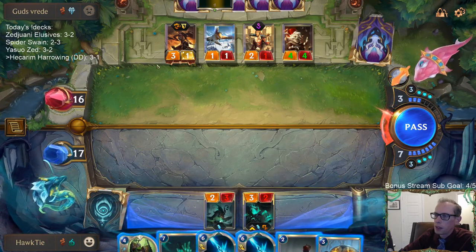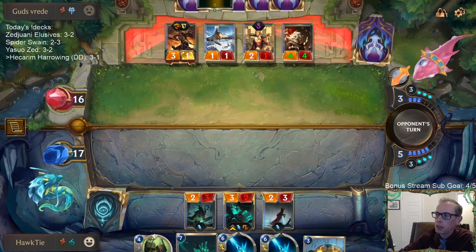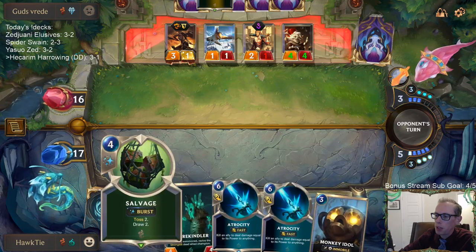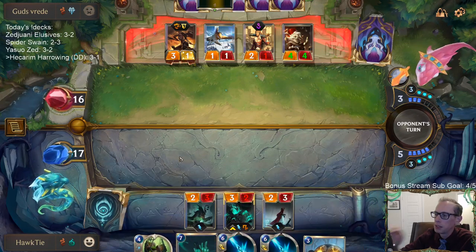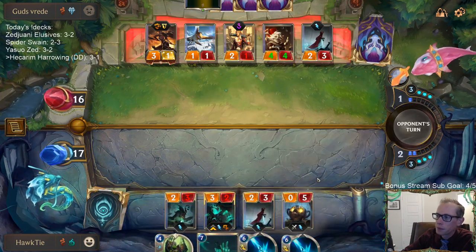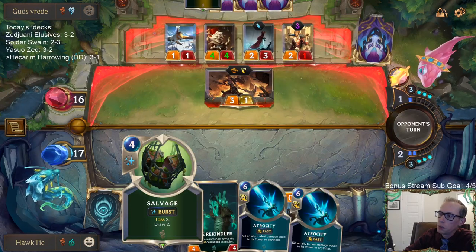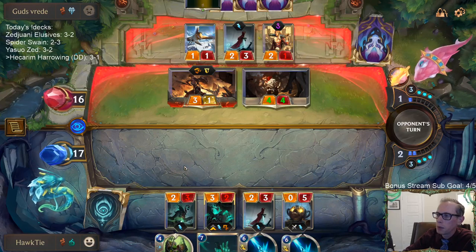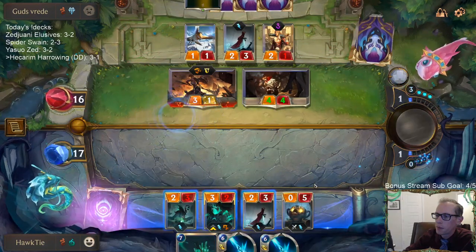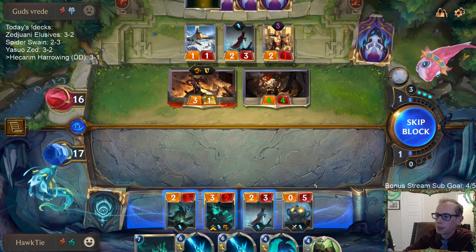It's just a tough spot to be in. Ideally we have Thresh die and play Rekindler this turn, but I can't just pass priority because if they pass priority back that's seven mana I just wasted. So I guess we're going Soul Shepard, Monkey Idol, maybe cast Salvage - maybe save the spell mana. Probably cast Salvage - it basically costs me two mana to cast Salvage right now. We'll save one instead of save three, so it costs two. That seems like a good time to play it. So Ruination is gone.